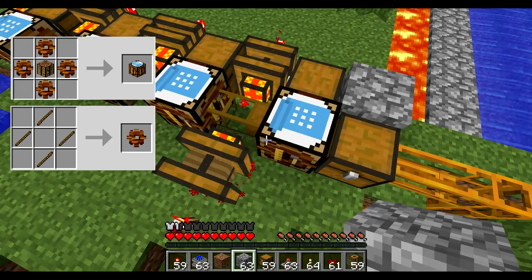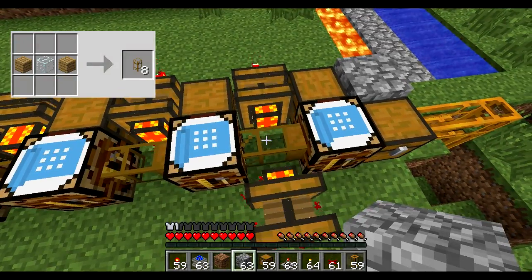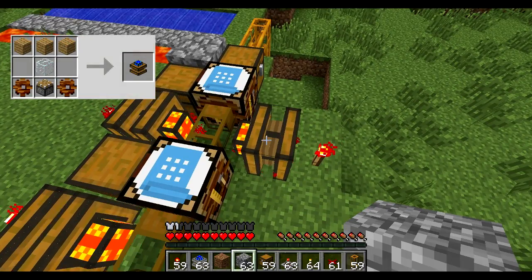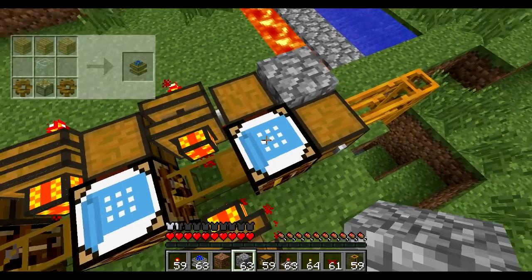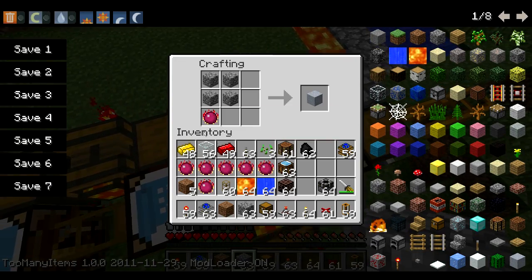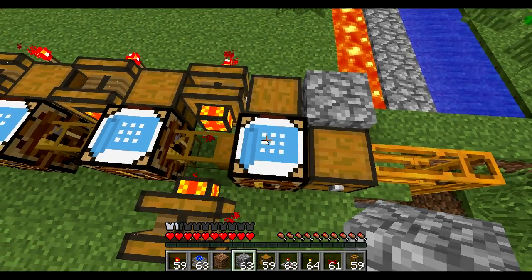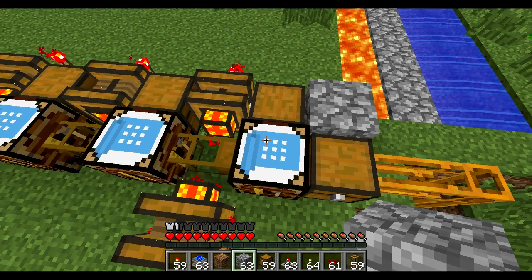For those of you new to BuildCraft: these automatic crafting benches are connected to wooden pipes. Wooden pipes, when powered by a redstone engine — or basically any engine, but the redstone engine is free energy — will produce that recipe that's in the grid, if there is enough material. It will never use up the material itself.